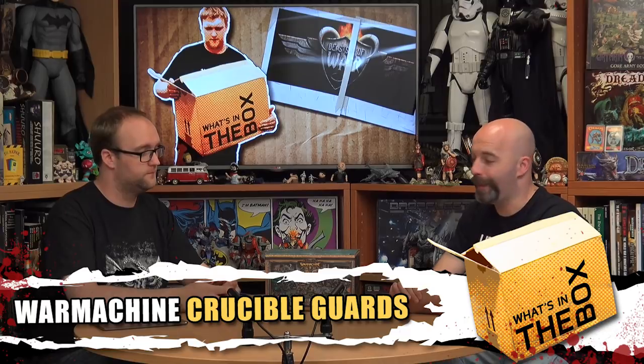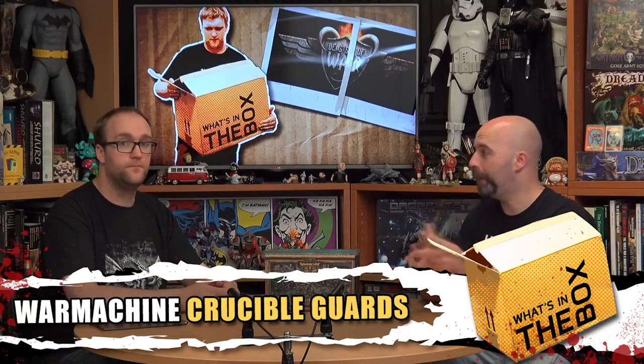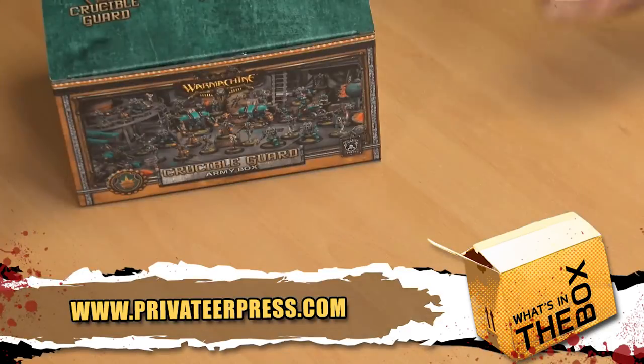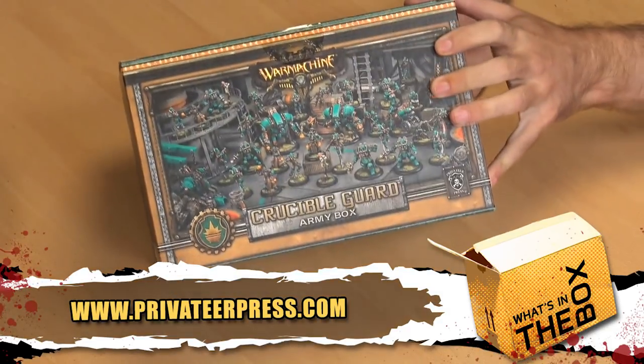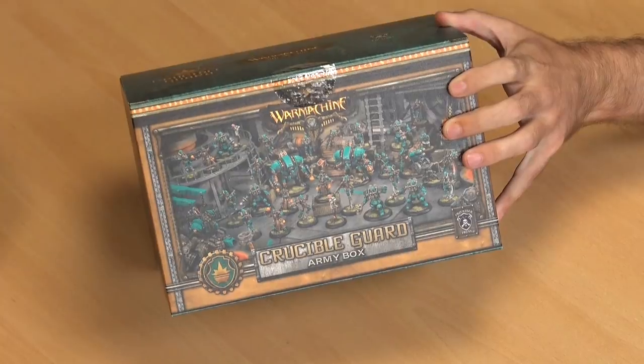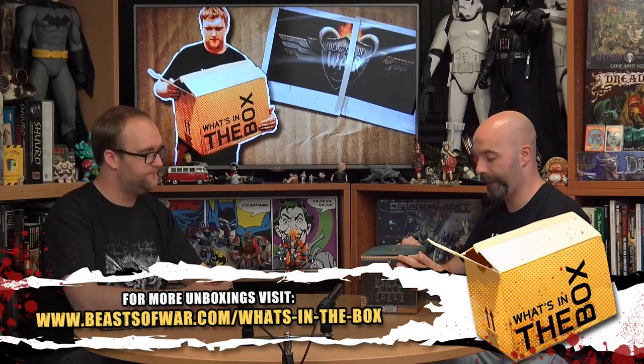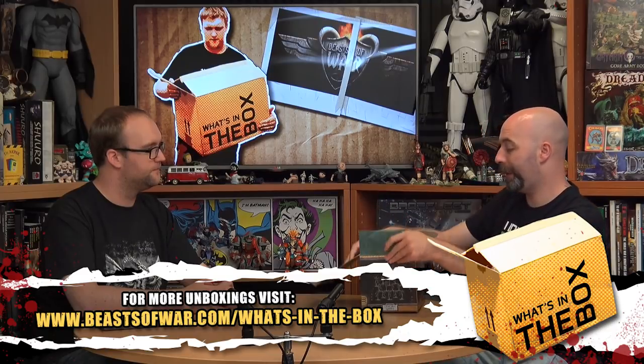Hello everybody and welcome to What's in the Box. Today myself and Jon are having a look at some Warmachine — something completely different. It's not Cador, it's not Cygnar, it's not Menoth, it's not Cryx — it's the Crucible Guard. These guys are an Ordic faction, which is very cool, and this is the army box. This is what you're going to use to actually get yourself started with this faction. I've been enjoying Privateer doing these.